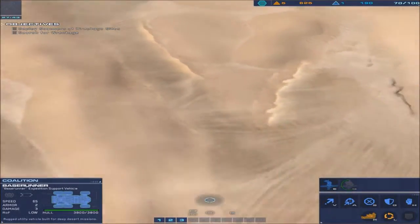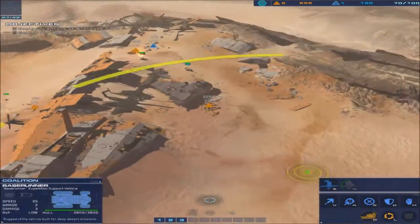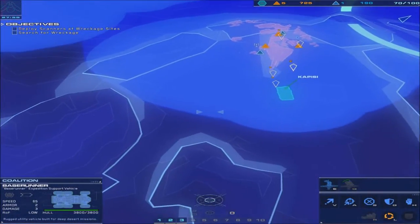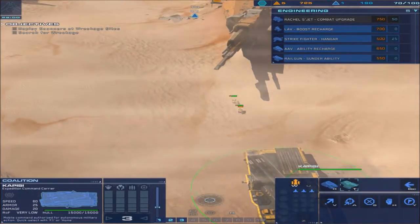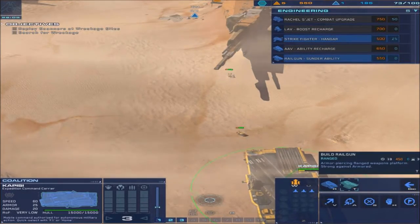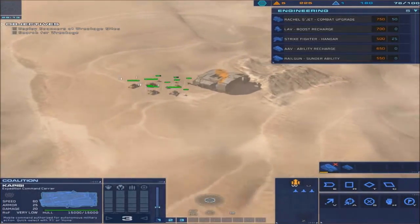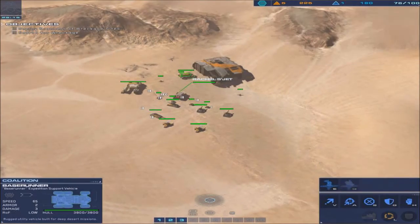I'm gonna wait for one more turret to spawn and then we'll get moving to the third location. Actually I can send out the probe to scan for the wreckage, I think it's right here. In terms of production, I think I'm gonna pick up maybe two of these and then a couple more rail guns, because that's always handy. We should hold this area pretty easily.